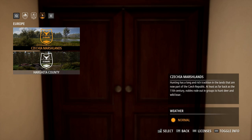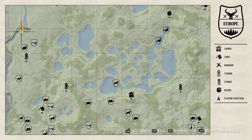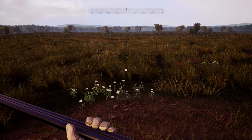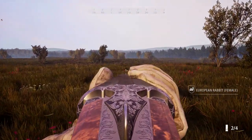For the last two species we move to the marshlands. The tower at the north-western tent is well known from our pheasant nightmare. If we sneak around in the area it doesn't take long until we find a European rabbit. Sometimes they come so close to the tower that we even get a rare chance to hunt them from above.